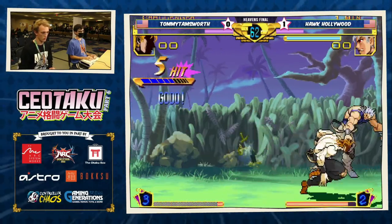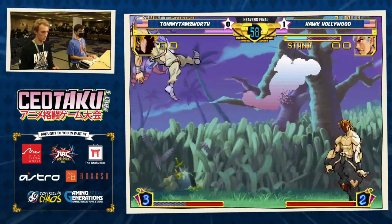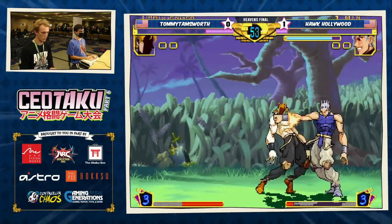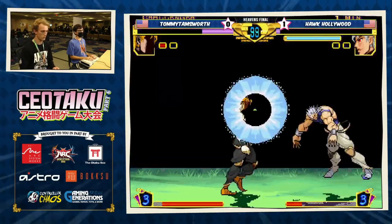Another thing to notice is that Shadow Dio has the slowest roll in the game, and funnily enough Dio has the second slowest roll in the game. But Shadow Dio doesn't care and he can roll for free, because Dio's grab sucks.